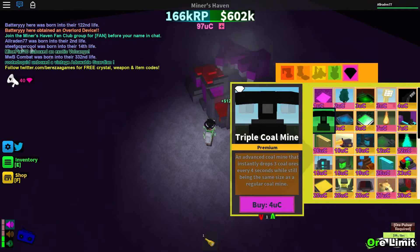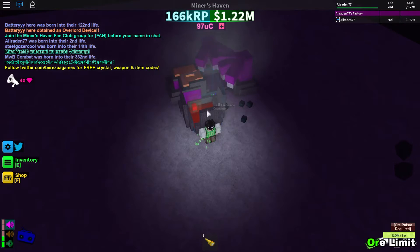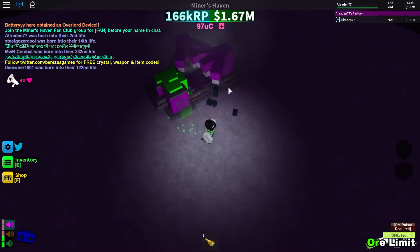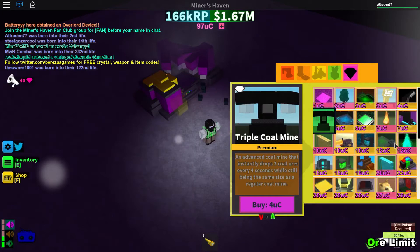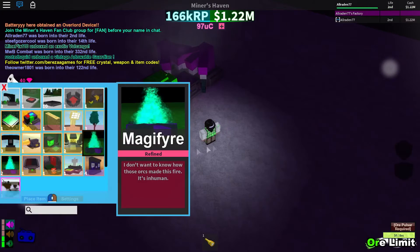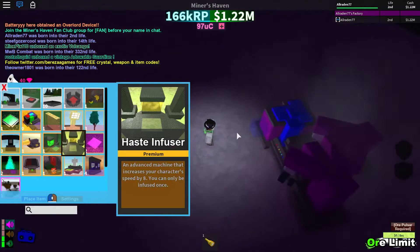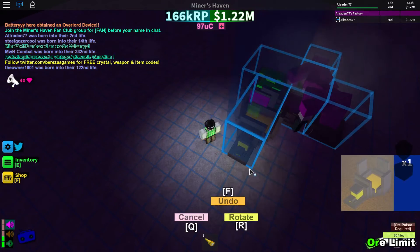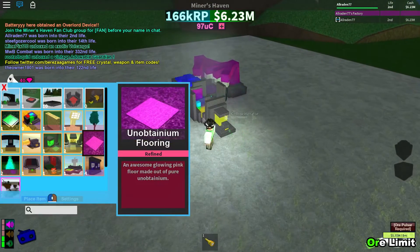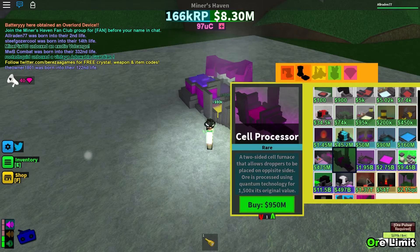Once I get conveyors that'll fix the coal overflow problem. We're up to a million now, so we're gonna remove this and go into the store to upgrade to a cell incinerator and plop that down. As you can see, this is the first life setup — don't even have to think about it, super easy, tons of money. We're in the millions now, and the next target is a cell processor.